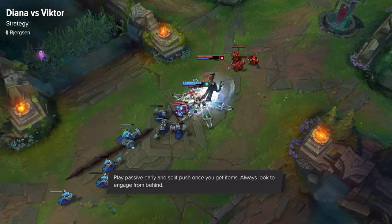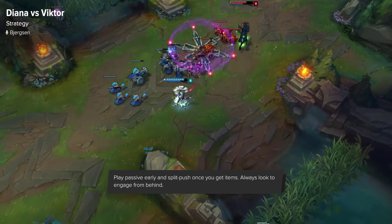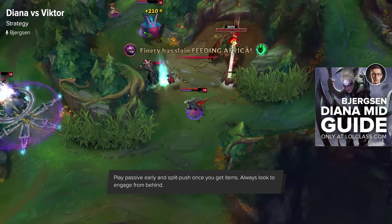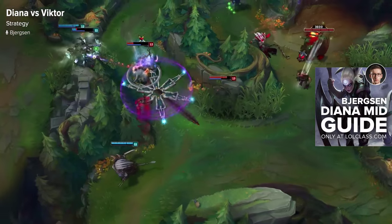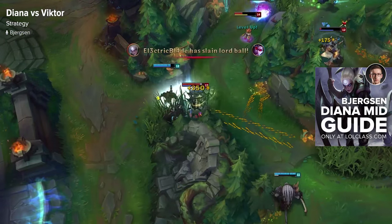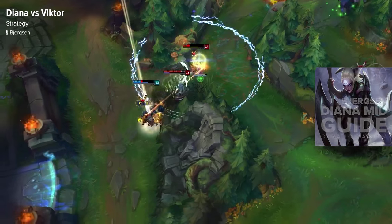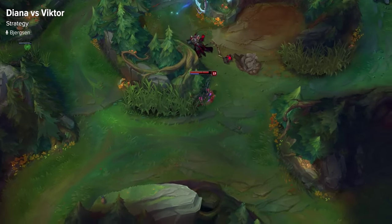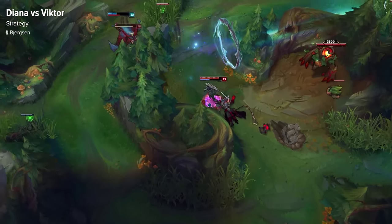Overall on Diana, you want to be looking for pick-offs on their carries or split-pushing using your teleport. As soon as your teleport is up, I would recommend going on the opposite lane of the next objective. So say Baron is the next objective, you should be going bottom, split-pushing on the other side of the map. If they gank you with too many people, your team can do Baron. And if they commit for Baron, you can always TP behind them and fight.